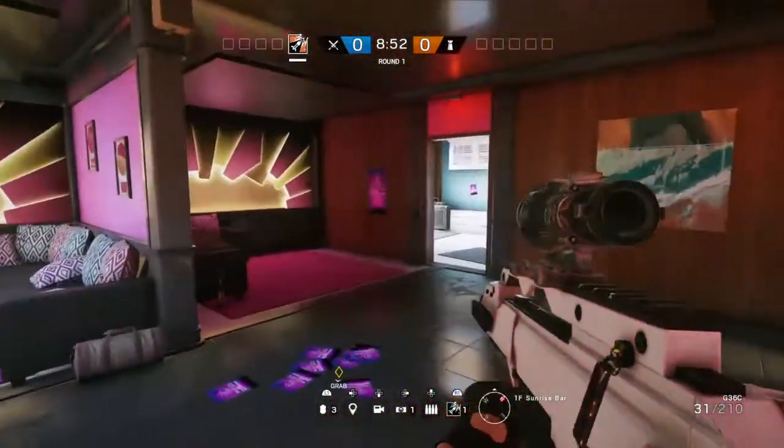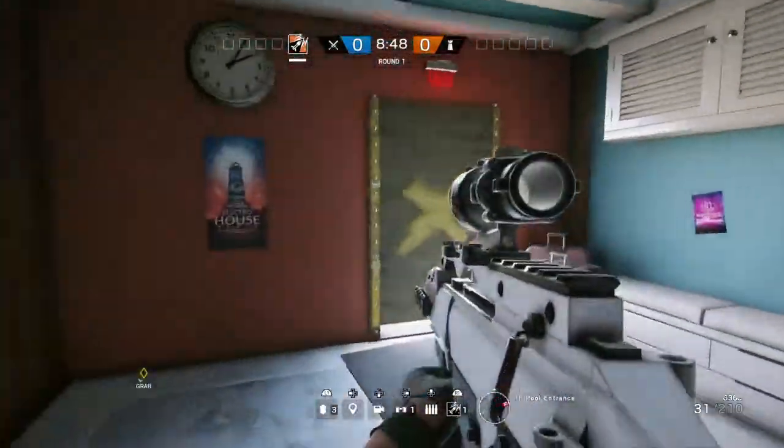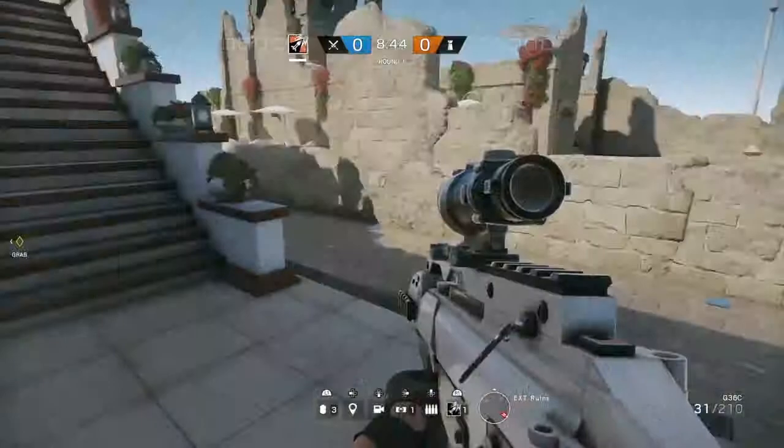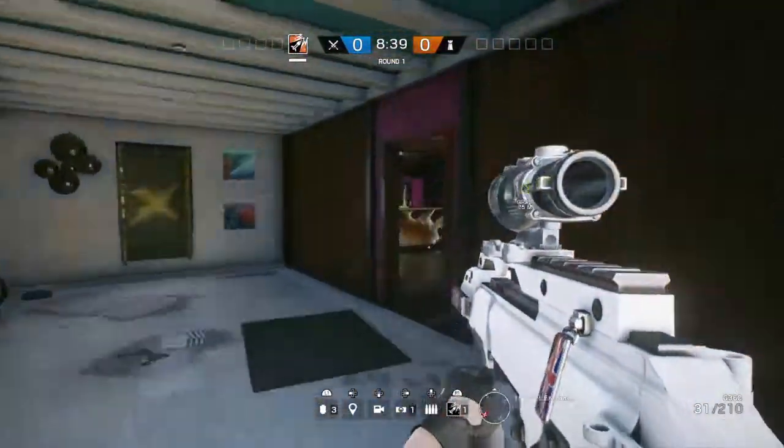Sunrise Bar is a little bit bigger than Blue Bar, and then we've got a small room through the back called Pool Entrance which has an external door there towards the ruins area, but you've got the pool round to the side as well.